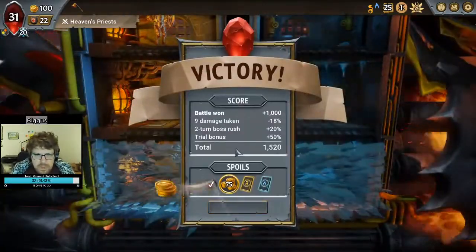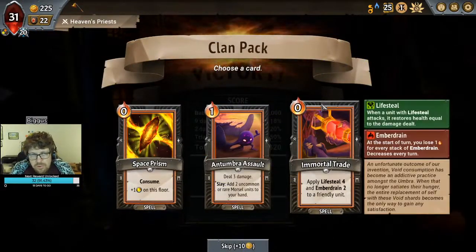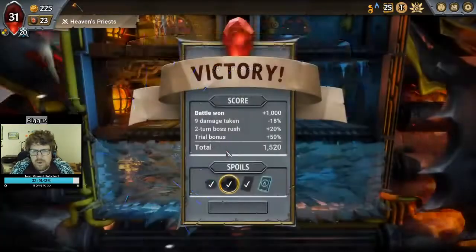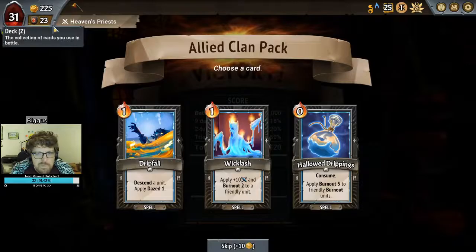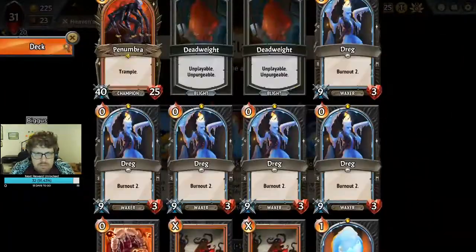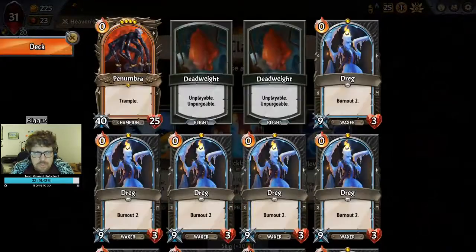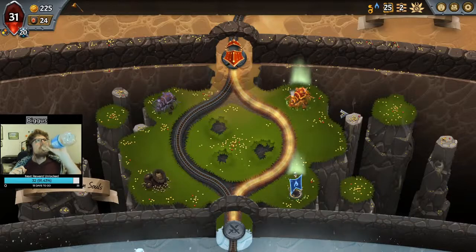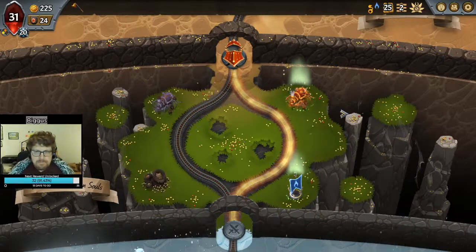Ring 1: nine damage for 75 coins is a perfectly adequate trade. Space Prism is going to help out a lot. Immortal Trade is also very good, but I think Immortal Trade is redundant when we have Molten Encasements. The goal is to get the Molten Encasements on holdover. We do want spells to deal with Seraph the Diligent, but none of these are particularly great. Wicklash could be okay — if we can get it on holdover, we could stack up enough Burnout that Penumbra should be fine.